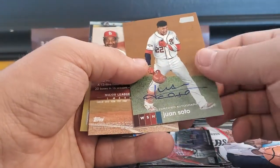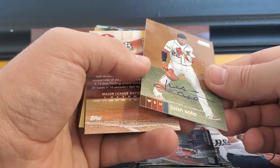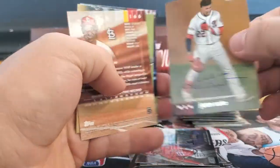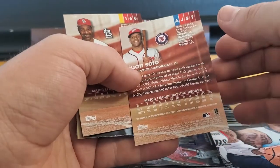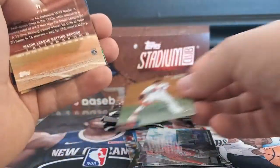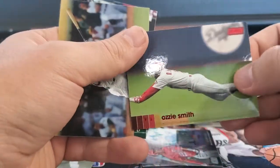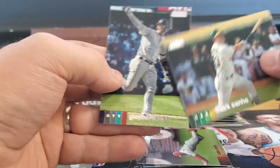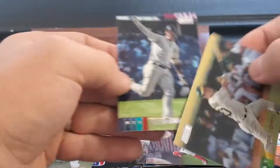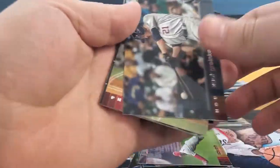Now it looks like our auto is a Juan Soto auto. So that's not too shabby — Juan Soto auto. We've got an Ozzie Smith Red, Glaber, and Mark Conho. The auto is on-card — first Soto there.